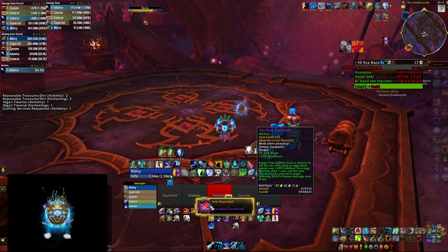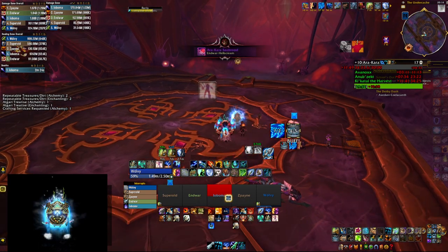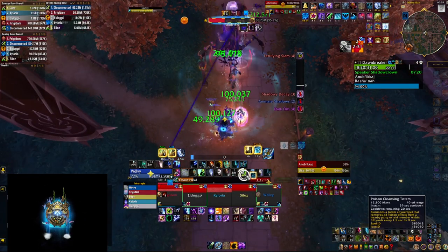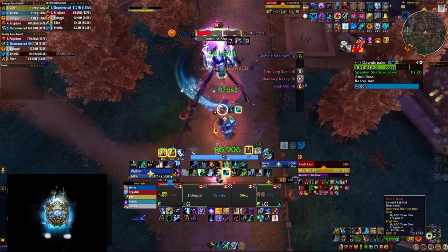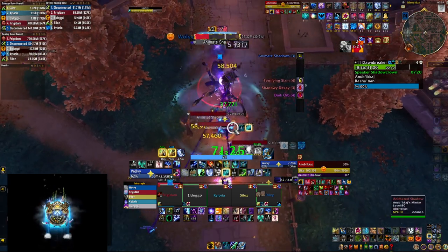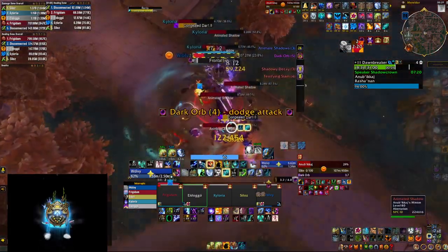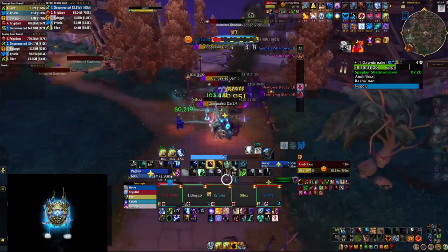We didn't get gear from heroic because we don't need much, and we didn't get gear from the first two mythic bosses, but we got a lot of crests which allowed us to further upgrade our item level. Now we're decked out and decided to push a few more keys after the raid to fill our vault. Feeling confident enough, we go and push some 11s — starting with an easy one: Dawnbreaker plus 11, and it actually went pretty smooth.